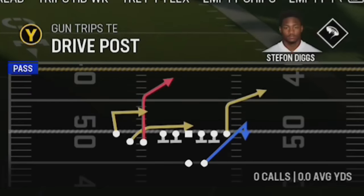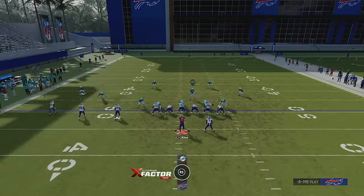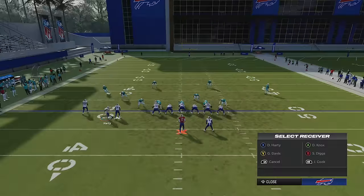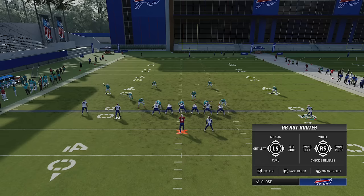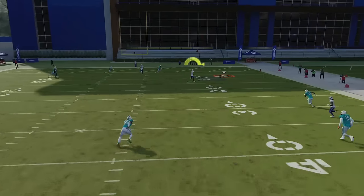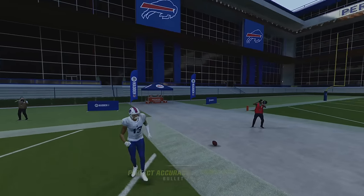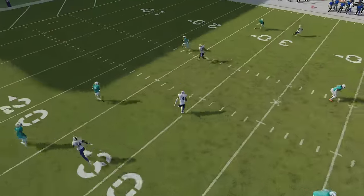This play can also have success against Cover Four Drop. Against Cover Four Drop, running from a hash mark to the open side of the field, put the A tight end on a streak and the B receiver on a fade, then motion this guy across and put him on a comeback — that's really all you need to do. You can check and release the running back as a check-down. You can see how this receiver gets wide open underneath that streak while the cornerback is too busy covering the comeback route.